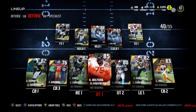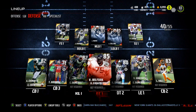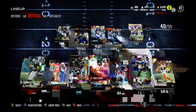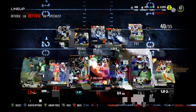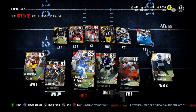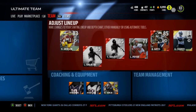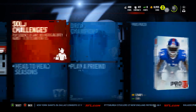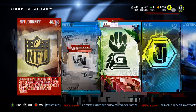Durant has played really well so I don't need to get rid of him. I think I want to improve my corners — either the 85 overall Malcolm Butler or maybe Pat Pete who's actually pretty cheap. I really want Sherman but he's like 250k, so for that price I might as well get Ty Law.